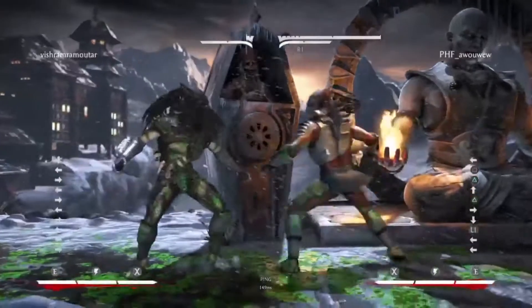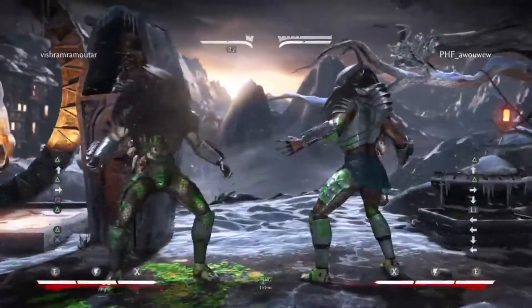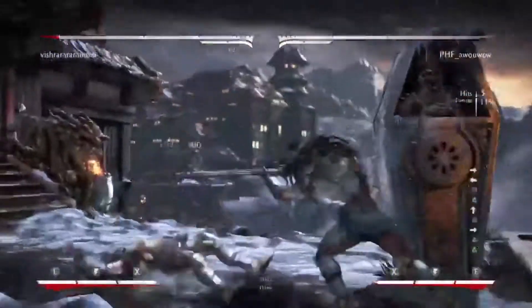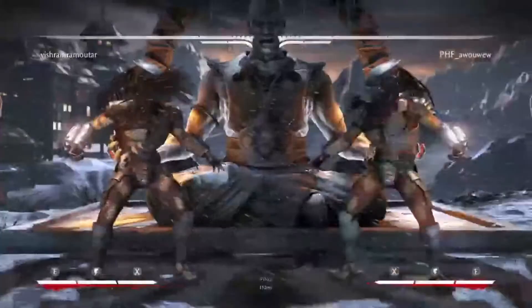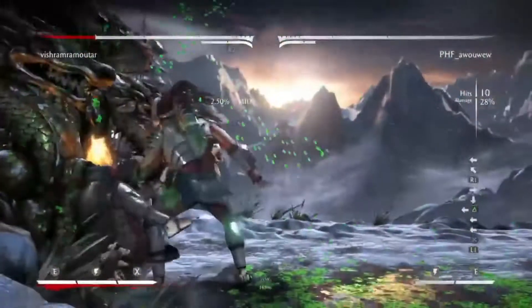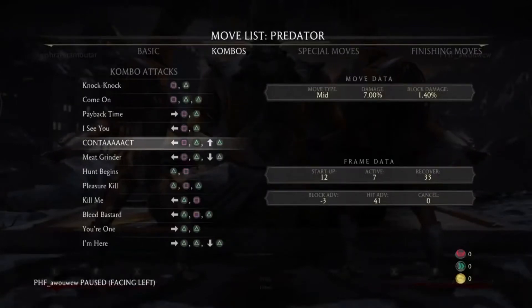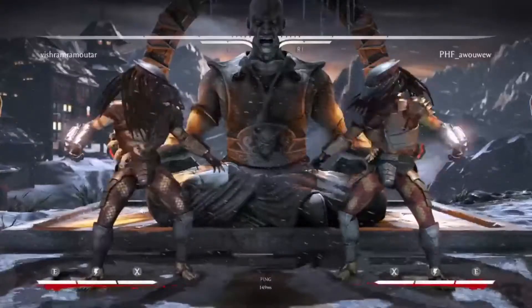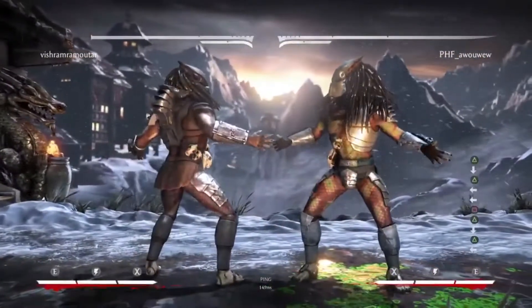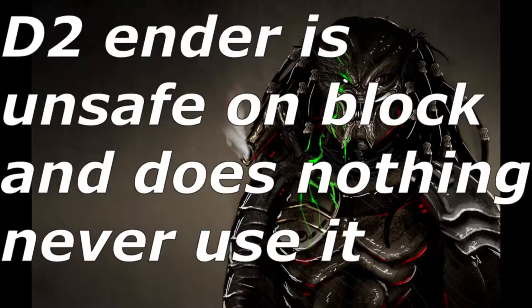Forward 1-2 has two different enders: up 2 and down 2. The up 2 is a universal meterless launcher. In HQ10 you can meterlessly extend it easier — you can do a mid-down laser right there. In his other variations, even variationless, you can just do the launcher but then you have to spend bar. It's minus 3 on block. The down 2 ender is completely useless — there's no way to have a mix off of it and it's punishable on block. Don't ever use it.